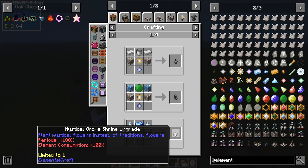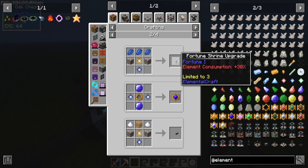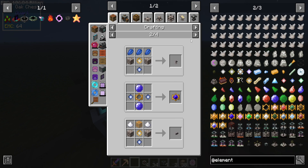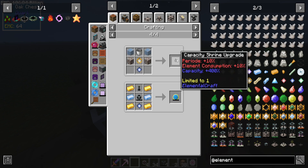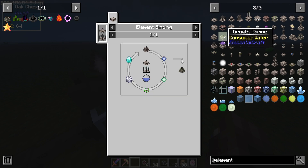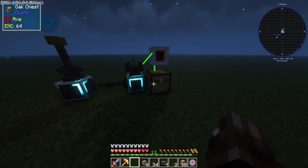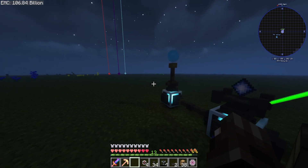Water crystals are used for a mystical growth shrine to plant mystical flowers instead of requiring two, with a growth speed upgrade for crop growth as well. I'm going to put that on our to-do list because it's something I'd like to try - put it on a couple of our farms so we can get even more Mystical Agriculture stuff.